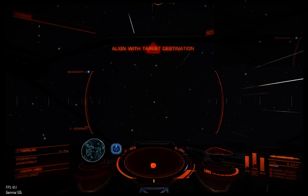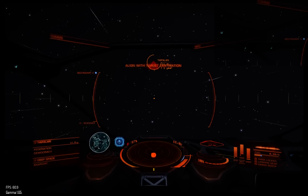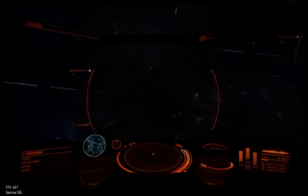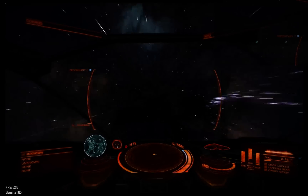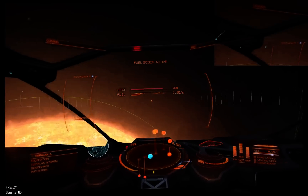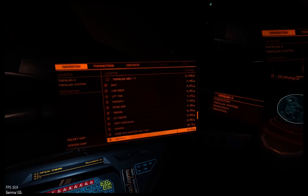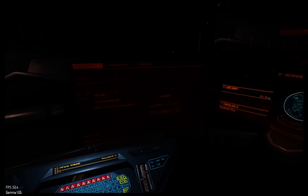Let's do that right now. I'm going to let it talk the upcoming systems because I have jumped right away first, and then I'm going to make the jump. We are now jumping — it should pick up where we're going. Next jump: LHS-2441. Let's pick that and let's be on our way.